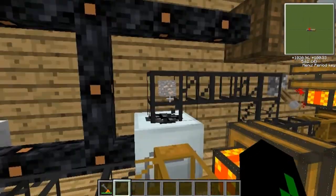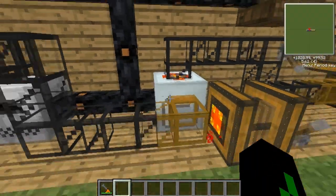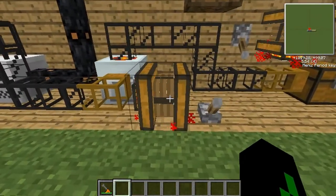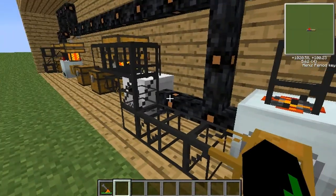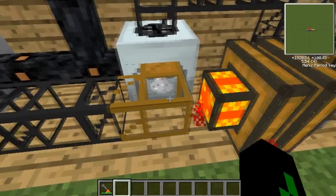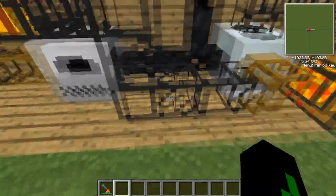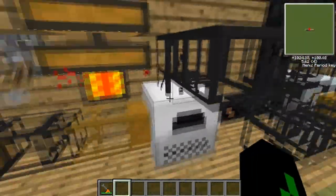So here is my one ore — from this I will get two dust, and if I smelt that I'll get two ingots. So from one ore I've got two ingots — it's just going to take its time. Once it's been macerated, we want to take it into the electric furnace to smelt it and get our ingots. To take something out we use a wooden pipe, powered with a redstone engine and a lever.